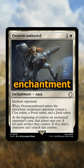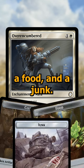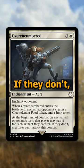Next up, Overencumbered is a 2-cost enchantment that goes on your opponents, and when it does, the person you enchant gets a clue, a food, and a junk. And then at the beginning of combat, they have to pay 1 mana for each artifact they control.